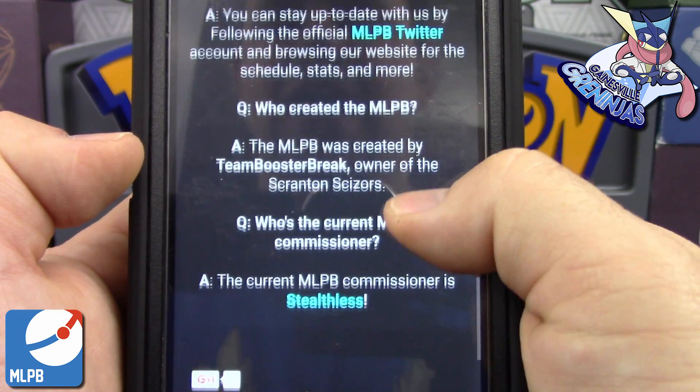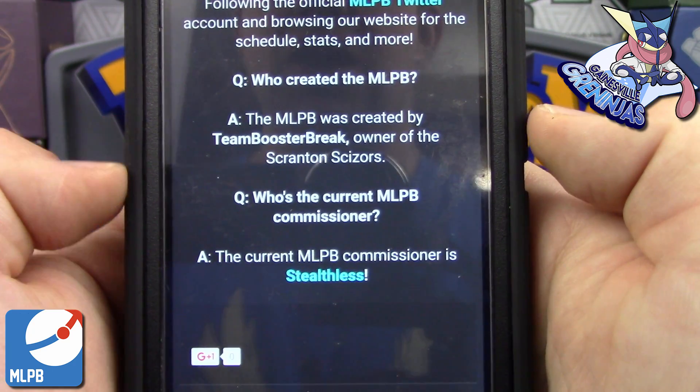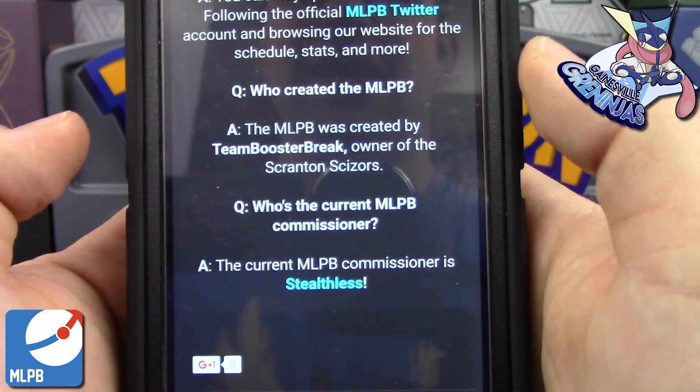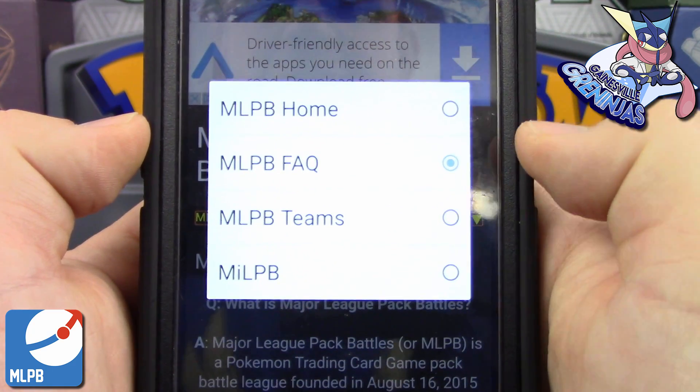The current commissioner for the MLPB is Stealthless, who is also the coach for the Green Bay Gallades and is participating as well. Team Booster Brick obviously retired — he was the owner of the Scranton Scizors, but he no longer participates or is active in the Pokemon community.